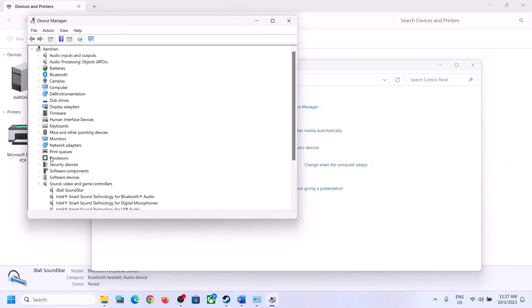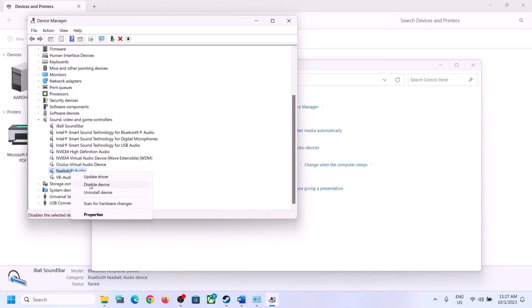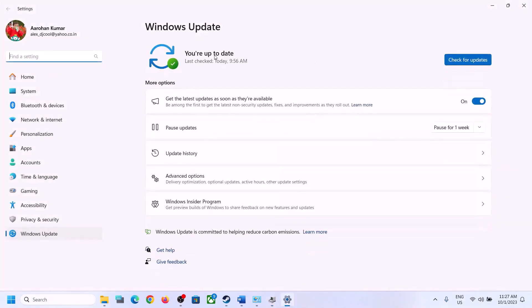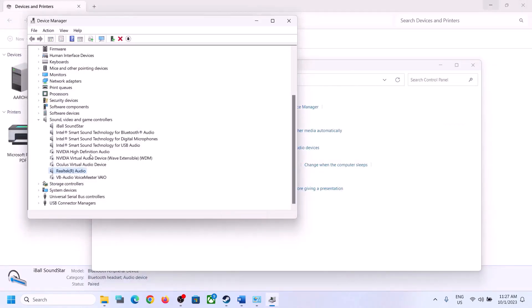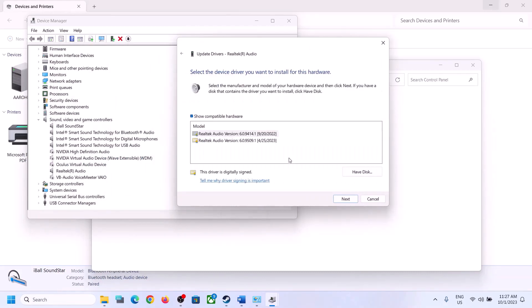The next step is to update the audio driver. Right-click on the Start menu, open Device Manager, expand Sound Video and Game Controllers, select your audio device — in my case Realtek — right-click, click Update Driver, then Search Automatically for Drivers. If an update is found, let it complete and restart. You can also try Browse My Computer for Drivers, then Let Me Pick from a List of Available Drivers, and try selecting High Definition Audio Device or another listed driver.